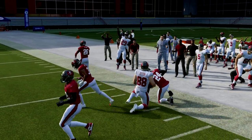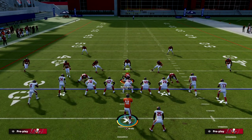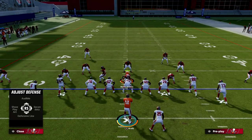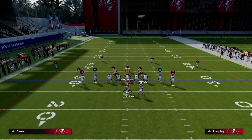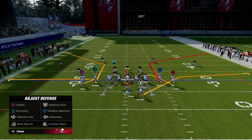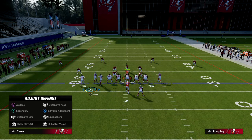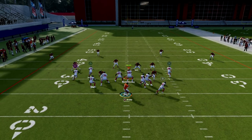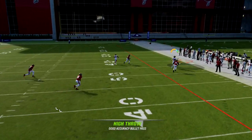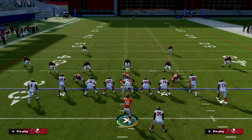Now against cover two it's a little bit different in terms of how the clouds work. Most people running a good cover two are going to back those clouds off. If they don't, it's going to be really simple to attack cover two. If they are backing the clouds off, you'll notice you can highball and pass lead that up, and actually get over the top of a cover two defense.